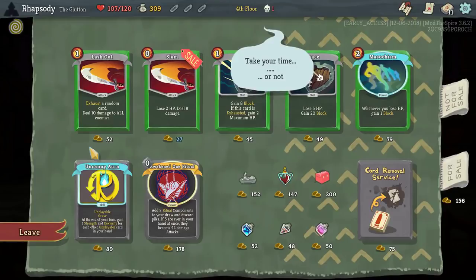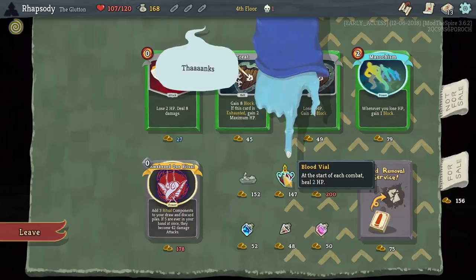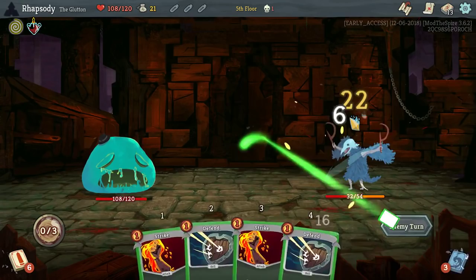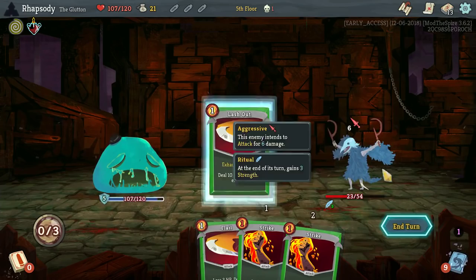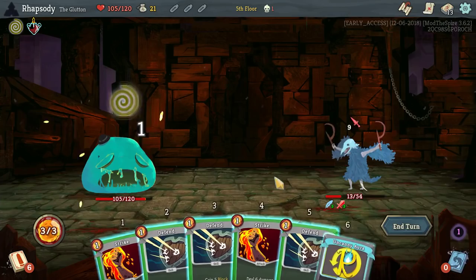I'm going to take Uncanny Aura as well as Lash Out. And then Blood Vile — at the start of each combat, heal 2 HP — because that Blood Vile will pretty much always take effect. The Lash Out is so that I have a little bit of AOE in this deck, but also so that I eventually have a card I can use to start exhausting the statuses that will start chunking up our deck, courtesy of our utilisation of the Uncanny Aura.